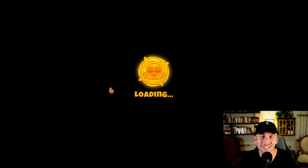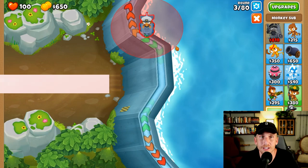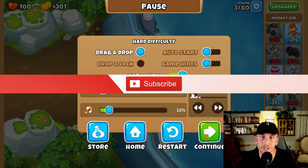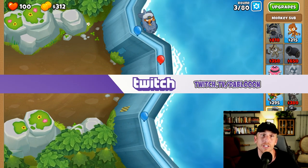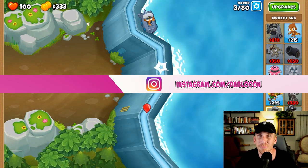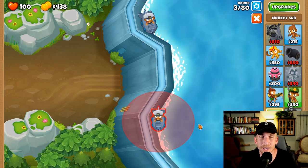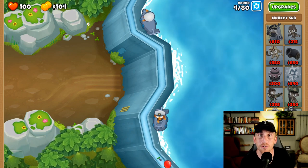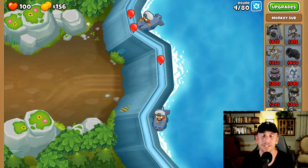We're going to click hard, and then we're going to click standard, and then we're going to drop a sub right here in this little corner area, and then you're going to turn off auto start if it's not on already. We are going to lose lives on this. It's not going to be perfect, but I guarantee you'll have no problems. We're only going to lose a few lives here and there, and I think it's going to be like the camo — you might lose one in the beginning just because of the RNG, but it really doesn't matter. After round 24, Admiral Brickle will take care of it from there.